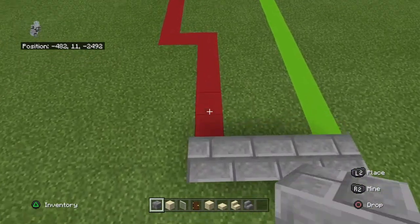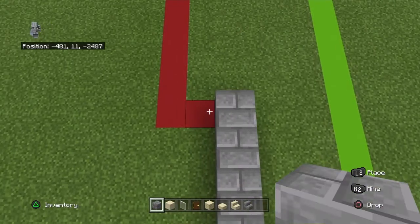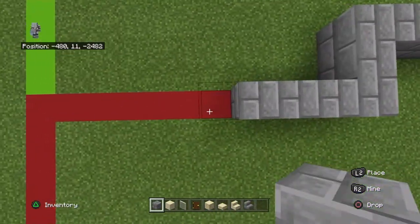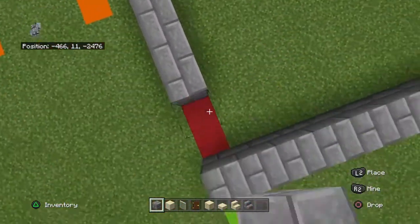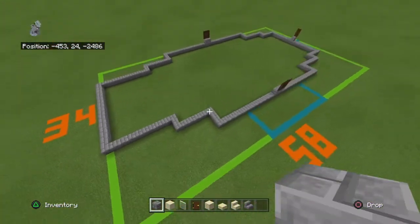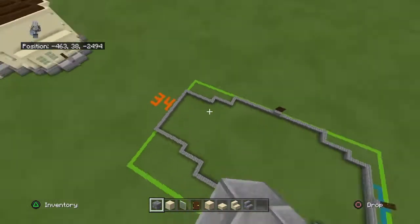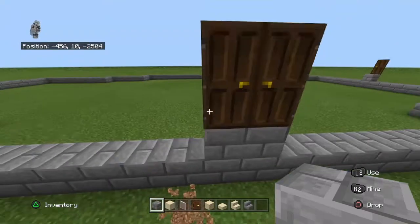Bring that forwards three, left by six, forwards two, left by ten, and then connect it forwards. That's the space you have. If you cut off that section and that section, it's actually symmetrical. Again, sorry I'm going fast, but the front and back door should line up.